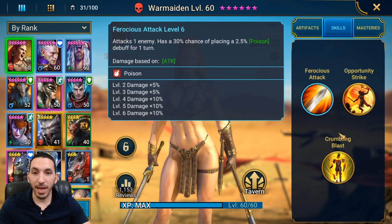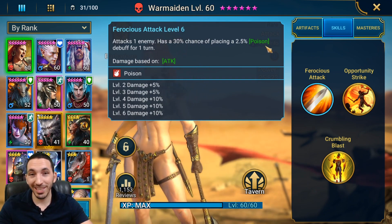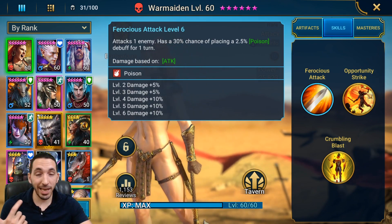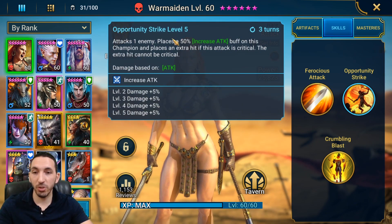Let's look at her skills. Ferocious Attack at level 6 attacks one enemy and has a 30% chance of placing a 2.5 poison debuff for one turn. That's very good — she applies poison on her basic attack, and even being a 2.5 poison that's great because you can use it both in the clan boss and the dungeons. Poisons are the bread and butter of this game in terms of dungeon killing and clan boss killing.